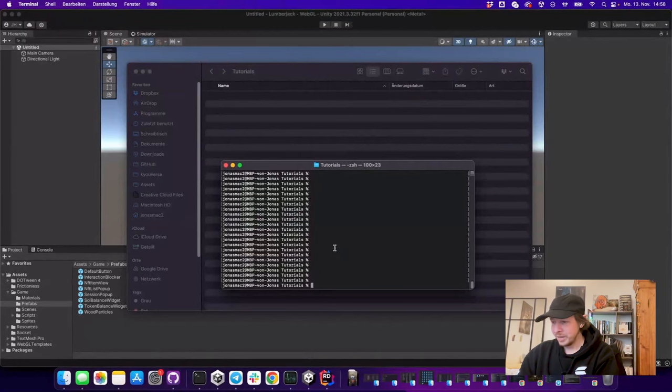Hello everybody, let's try to build an on-chain game on Solana in just 10 minutes. We're going to start by writing 'npx create-solana-game' and I'm going to call mine 'lumberjack'. What this does is it creates an anchor program, a JavaScript client, and a Unity client, and it replaces all the names with the name that you provide.